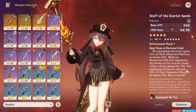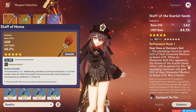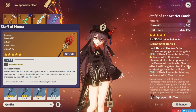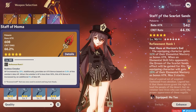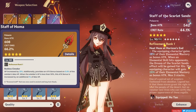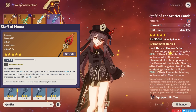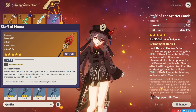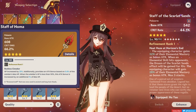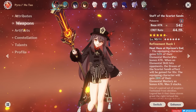Last but not least, Hu Tao's best and signature weapon, the Staff of Homa. It gives a whopping 66.2% Crit Damage on the substat, an HP-increasing effect, and a passive that further boosts the user's attack based on their max HP, giving even more attack if the user is under 50% of their max HP. By equipping this weapon, Hu Tao not only gets a 33% boost to her Pyro damage bonus, but also a stronger buff to her attack. Fantastic weapon overall, and perfect for Hu Tao since she drains her own HP.